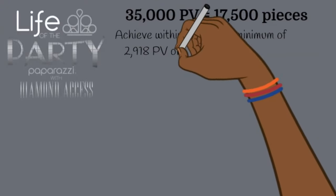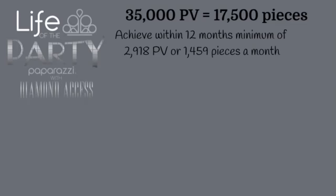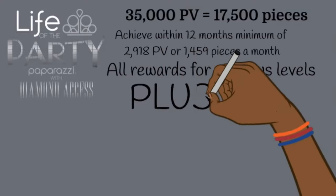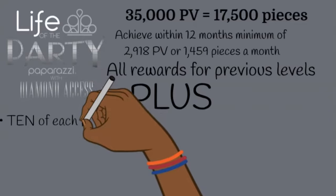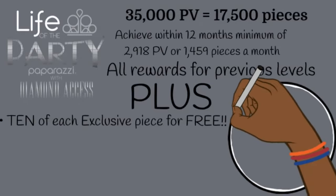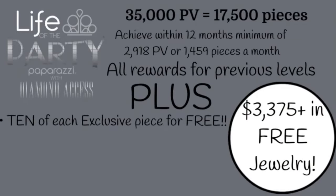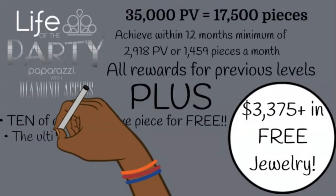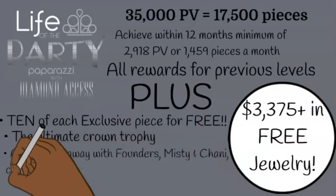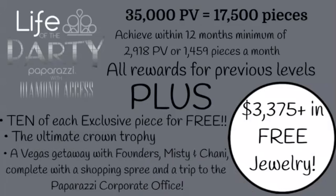Diamond access requires 35,000 PV — a minimum of 2,918 PV a month within the 12-month fiscal year. You'll receive all rewards from the previous levels, plus 10 of each of those exclusive pieces in free jewelry, bringing your total to $3,375+ just for working your business. You'll also get an ultimate crown trophy, a getaway with founders Misty and Shanny — which includes a shopping spree and a trip to the Paparazzi corporate office.